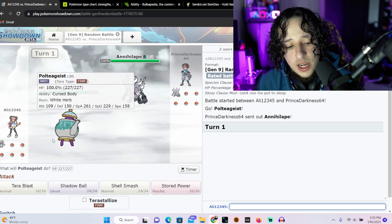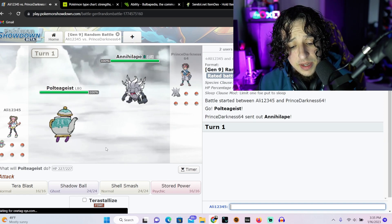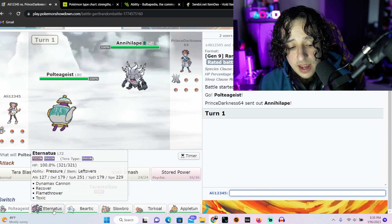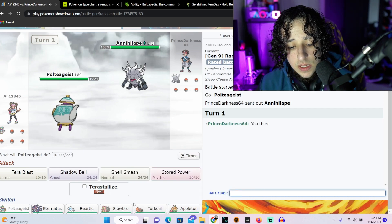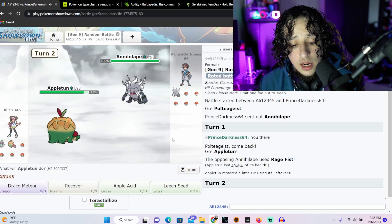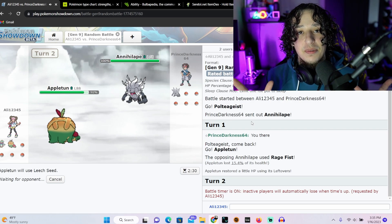First off we got Polteageist against Annihilape. Annihilape — okay, we're actually just gonna assume he's gonna switch out. Oh no, he's not, because he's got advantage so he's gonna use a ghost move. We should turn into a normal if we have one — we don't. I'll just do grass-dragon for now because I have pretty decent defense, and we'll switch as soon as possible. I'm so sorry for the lag, this has already been a rough start.